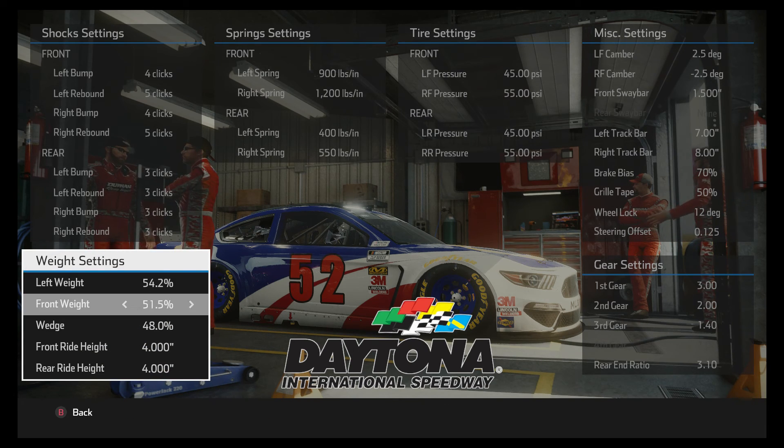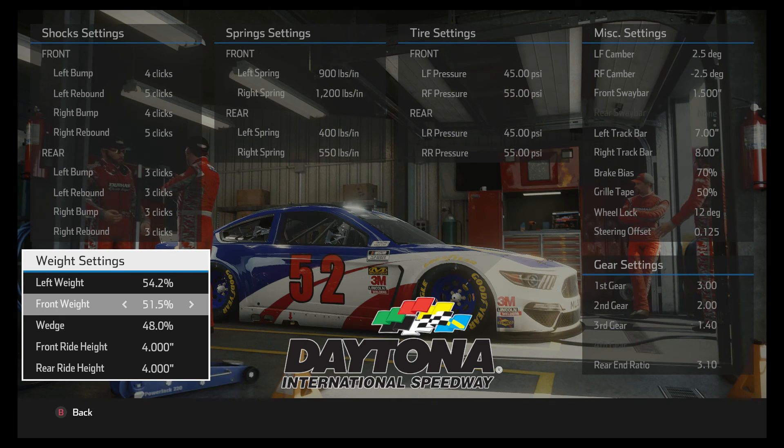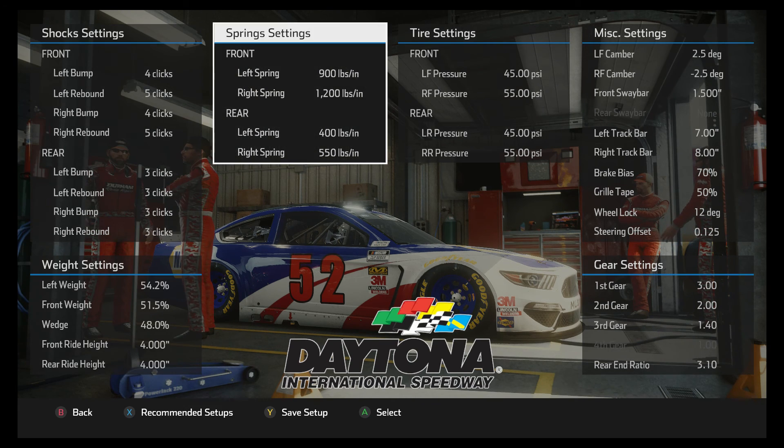The front weight I run pretty high, and the wedge I run pretty low. I just feel like that higher front weight gives the wheel a heavier feel, which makes the car a little more consistent. But that low wedge helps it turn.